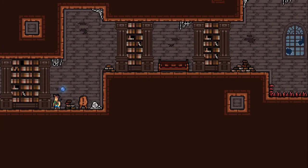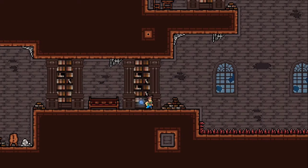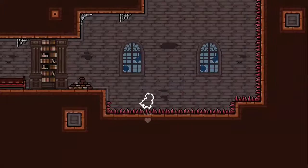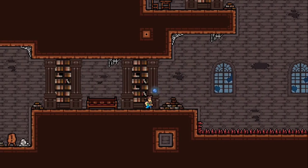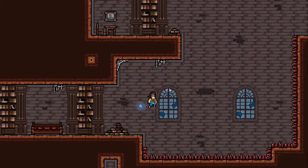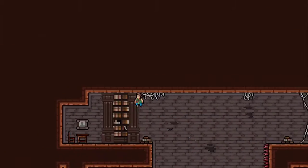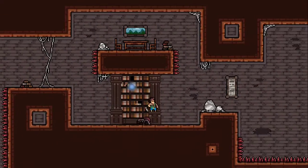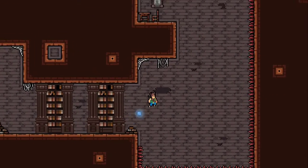You've got the B button to jump, the A button to dash, the Y button to use your sword, and the R button to climb on walls and read signs. You also use the R button to utilize your dog Butch to gain access to certain areas and get keys or collectibles.